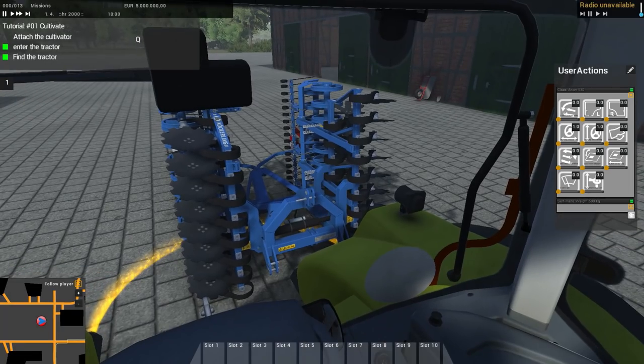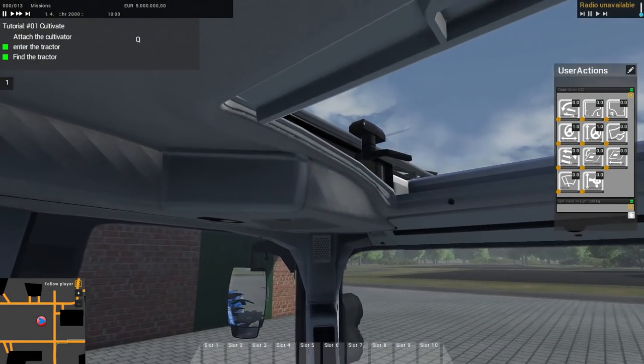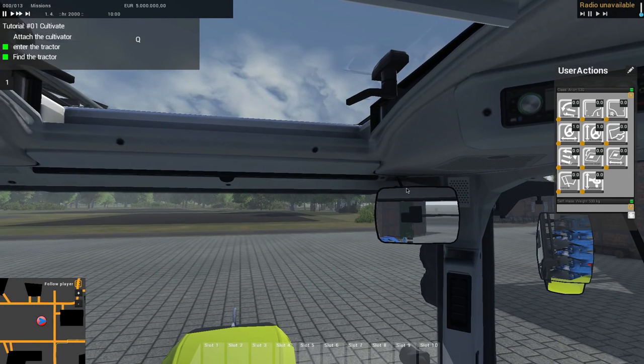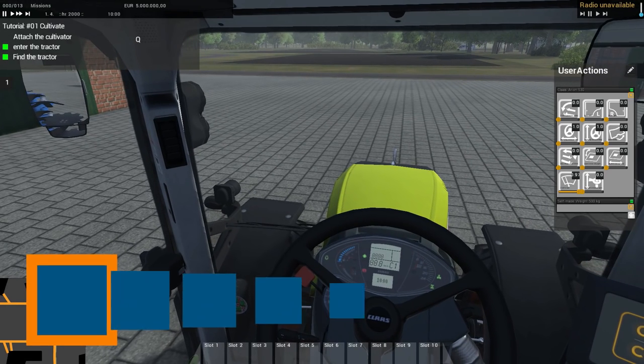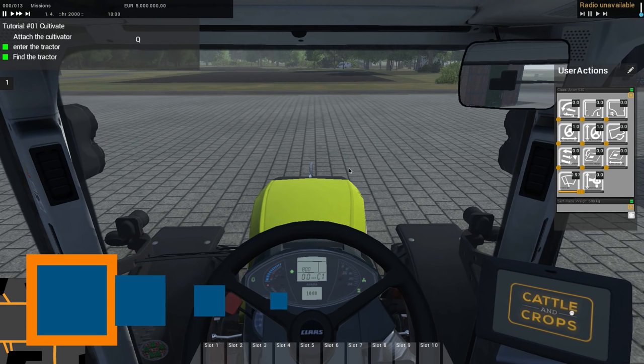Very nicely detailed here with this tractor. We're going to back up and pick up that implement in just a second, but very nicely detailed inside and out. We do have the ability to use user actions in these tractors, and I think what we can do is test out the windshield wipers and such. Let's see if that works - there we go, we're firing her up. The nice thing is we can actually pull some of these options down.